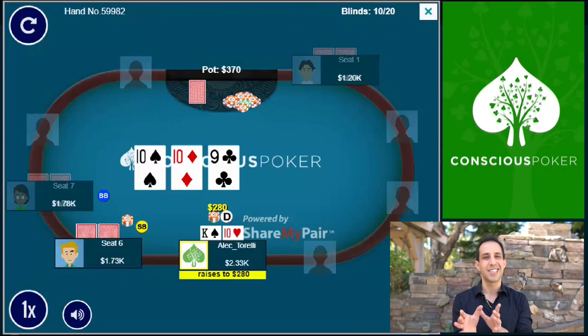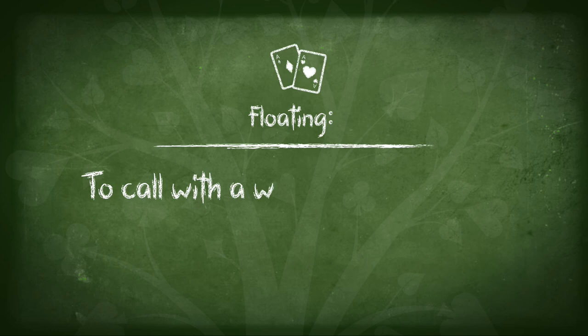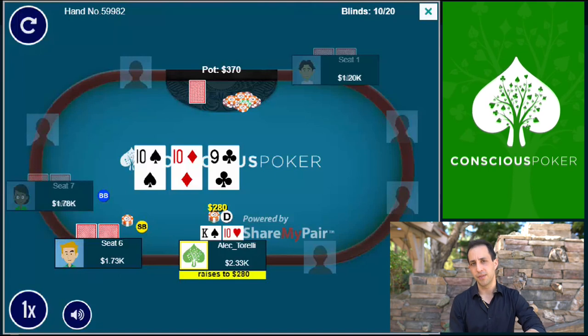So I went ahead and made a raise, and the key here is the sizing. You can make a raise to 400 or 500 and take away the option for your opponent to bluff-raise you again or float you. At these higher limits, players are doing what's called floating — calling with a marginal hand to win the pot on a later street. So I gave him that rope by making it 280. He bets 100, I make it 280. The reason is to allow him to continue with a wider range of hands and keep his worst hands in the pot so I can win more money from them.